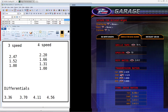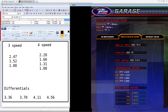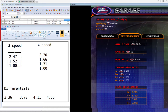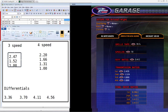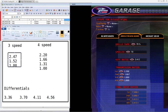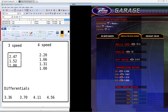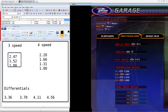To set up the transmissions you just click through like this: 2.42, 1.52, 1.0 — and you've got yourself a three speed transmission. You just don't shift into fourth, and that's how you do it. For a four speed transmission you click in 2.20, 1.66, 1.31, and leave the fourth at 1.0. These are accurate, spot-on values that came with the 1961 Corvette — four speed manual or three speed manual.